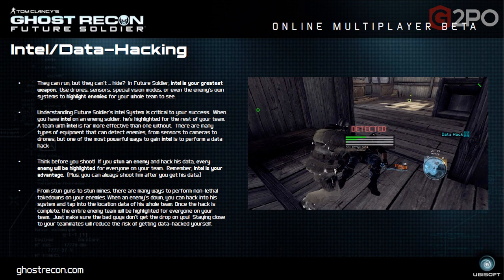Intel and data hacking is really interesting. In Future Soldier, Intel is your greatest weapon. Use drones, sensors, special vision modes, or even the enemy's own systems to highlight enemies for your whole team. Understanding the Intel system is critical to success — when you have Intel on an enemy soldier, he's highlighted for the rest of your team. There are a bunch of equipment options that can detect enemies, including sensors, cameras, and drones. One of the most powerful ways to get Intel is to perform a data hack.